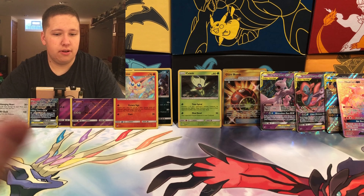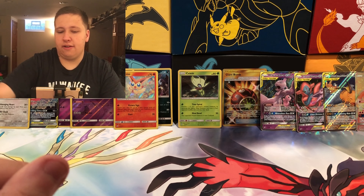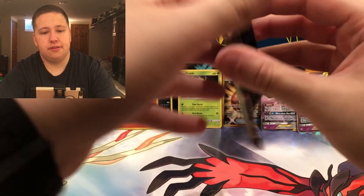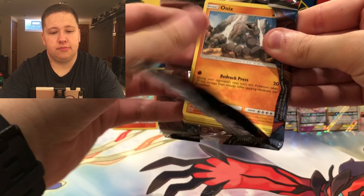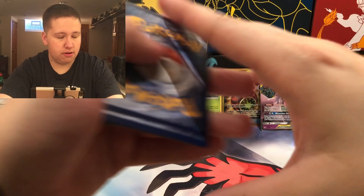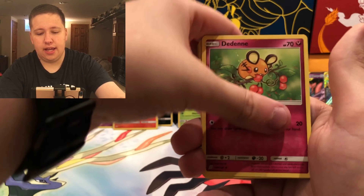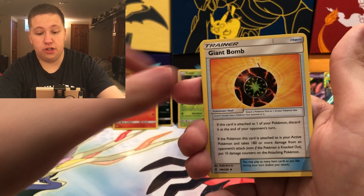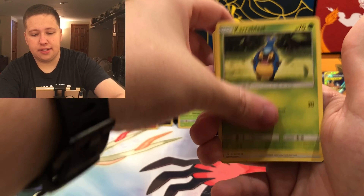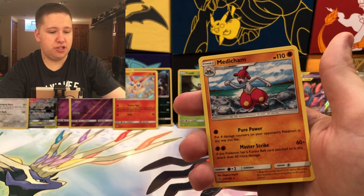Pack thirty-five (second to last): Water Energy, Dedenne, Lurantis, Giant Bomb — we have your big brother over there! — Onix, Finneon, Alolan Grimer, Carracosta, Fletchling, a Marnie Reverse Holo Uncommon, and then a Medicham Regular Rare. And now it all comes down to the last pack — the last chance for glory. Can we get an amazing pull out of this final pack?